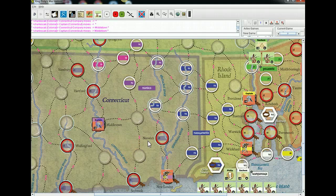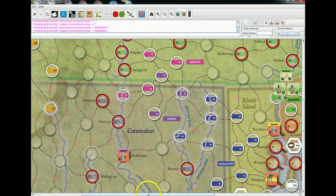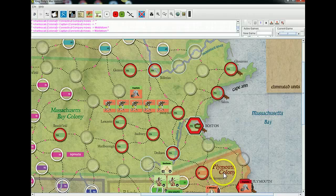You've got some more interesting options with Massachusetts Bay. You could play very conservative, or the better option is actually to set up so you'll be able to mount a decent attack on the Pocassets, either turn one or turn two depending on how things go.